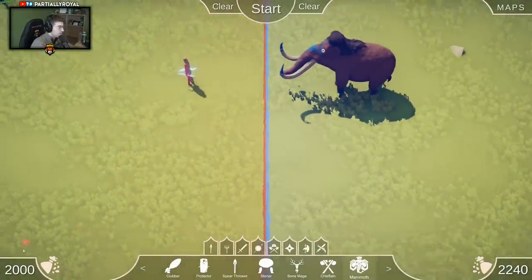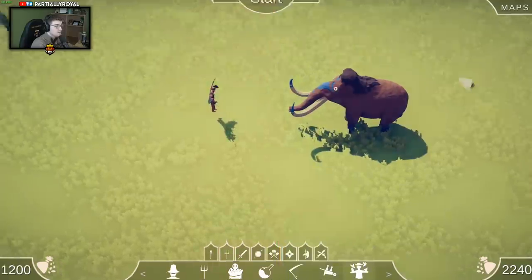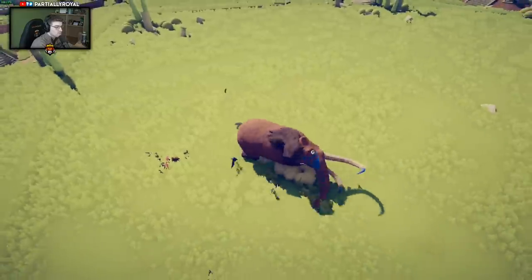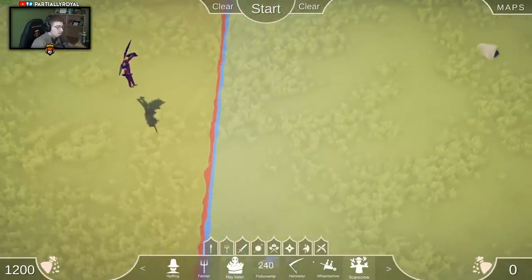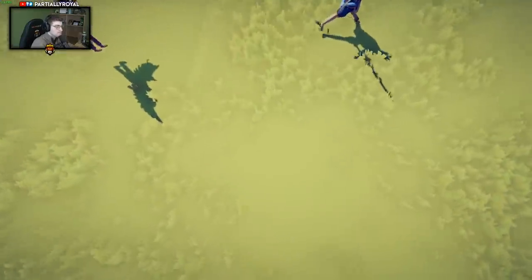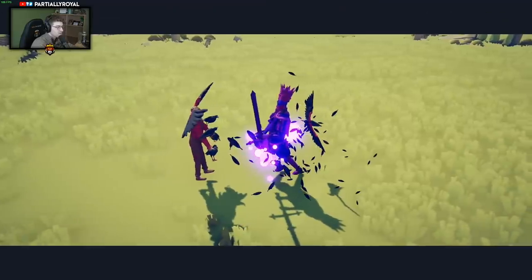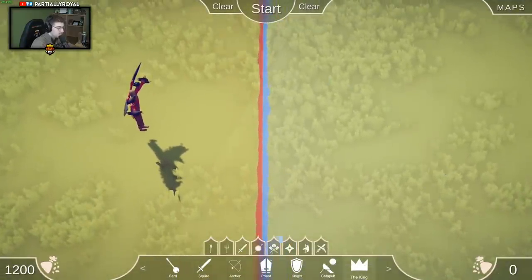So far mammoth is number one. What else could we go for? Let's try just one scarecrow versus mammoth. I think the scarecrow's winning here. Okay, so what is ultimately going to be the strongest class? Scarecrow seems like it's actually 1200 power. Scarecrow versus king - I think scarecrow is about to win again. So in one-on-one, scarecrow is so far the strongest unit.